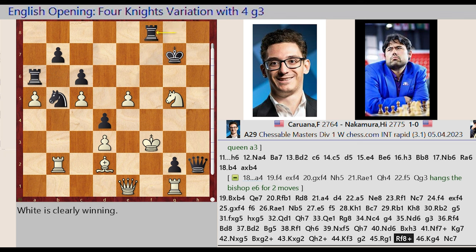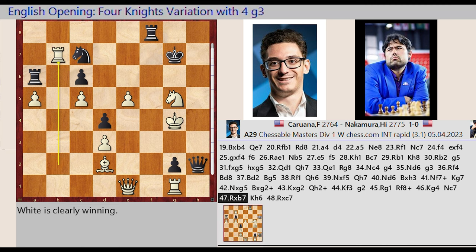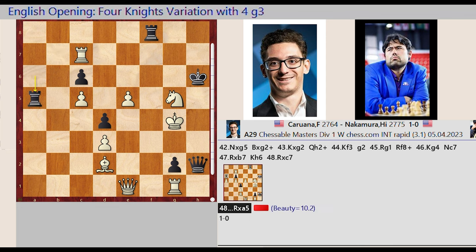Rook G8 F8. King F3 G4, Knight B5 C7, Rook B2 captures B7, King G7 H6, Rook B7 captures C7. Rook A6 captures A5. Beauty score equals 10.2.